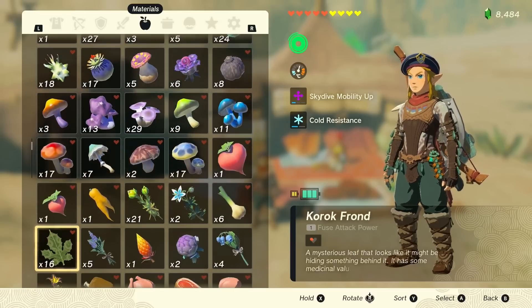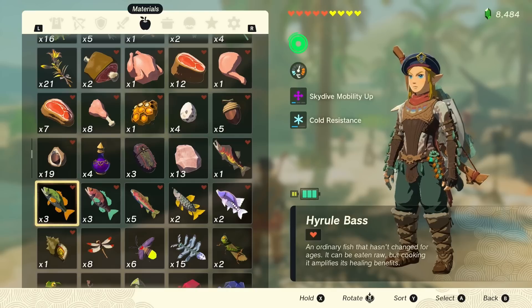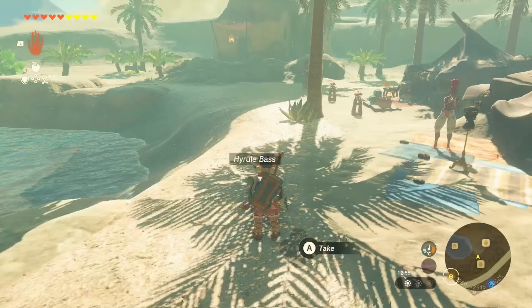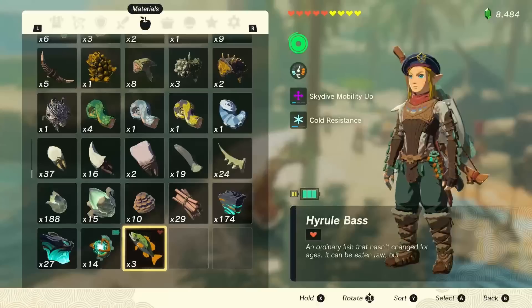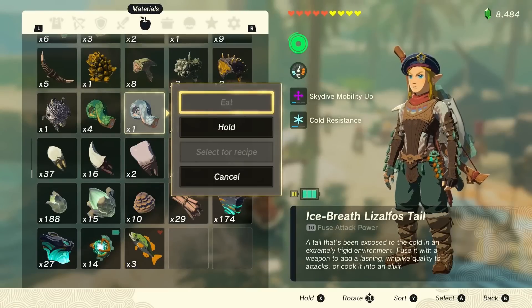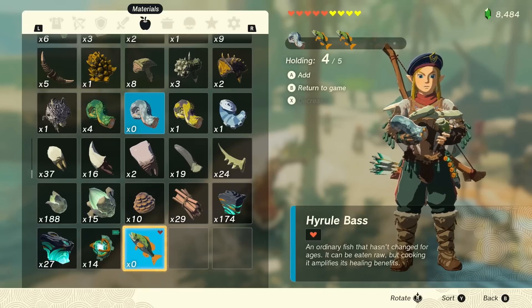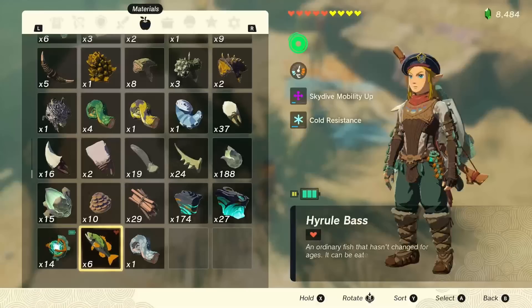But now if we want to stack it — I've got the Hyrule Bass here so we can duplicate this to have more bass. To do that we hold, drop that down, pick them back up so it's at the end of our inventory, then shield jump, pause, grab something with one, hold our bass, then back up the menu, pick it all up, and now we have six.